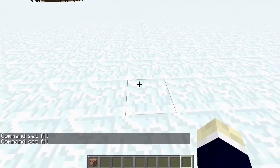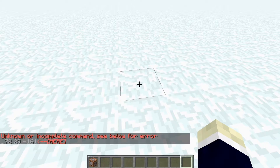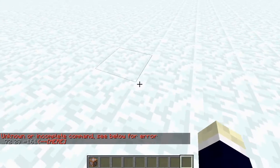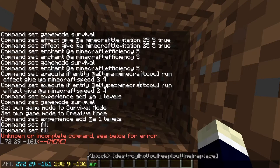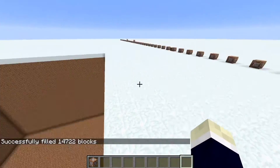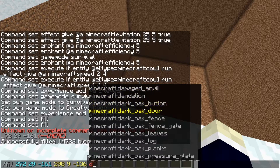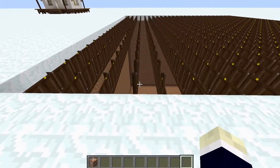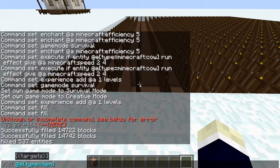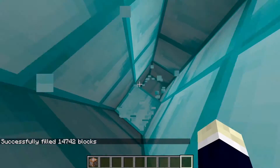The fill command requires knowing coordinates, just like clone. Want to create a massive hole in the ground? Just fill from one set of coordinates to another with air — boom, now that's all air. Or you can fill it with something else, like oak doors — actually that crashed my game because of all the item drops. Better to fill with something like diamond blocks — boom, it's all diamonds now!